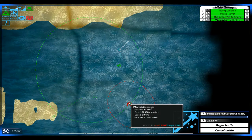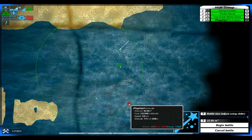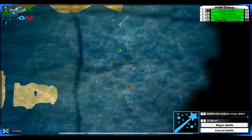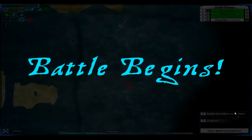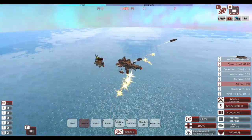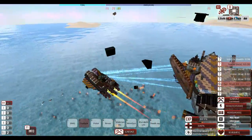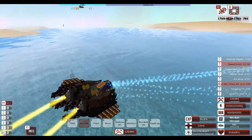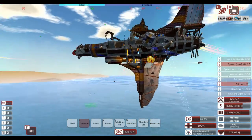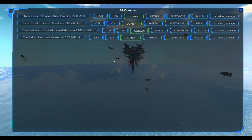In this battle I'll be fighting two quite strong enemies: the Barracuda, which is a big flying airship that spawns in many little planes or something, and the Simoon, which is just a bigger Swordfish. Everything has spawned in — nice explosion. These little planes or jets actually look pretty nice. The Kraken and the Pirate Parrot are getting hit a bit.